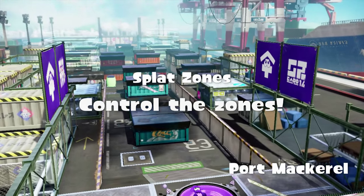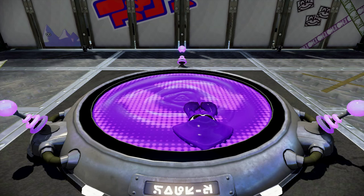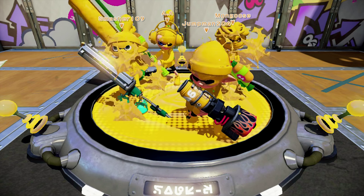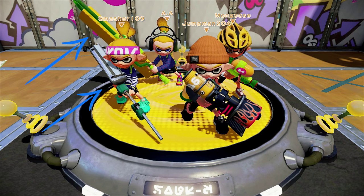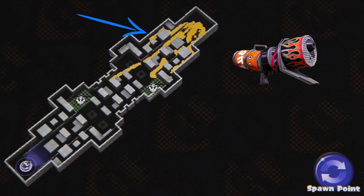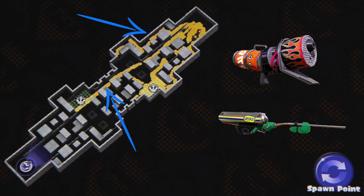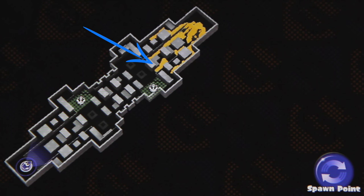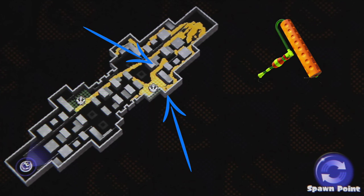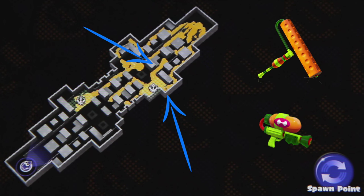As FLC said, figuring out what weapons your opponents are using and where they are on your gamepad can be very helpful. For example, right here we can see the opposing team has a roller, an E-Liter, a blaster, and a splatter shot. The frequent bursts of ink on the leftmost path indicate the blaster is getting ready for a flank. The occasional straight lines of ink in the left-middle path tell us the E-Liter is threatening someone attempting to capture the splat zone. The smooth wide ink trail in the right-middle path and the quick sloppy ink trail in the rightmost path indicate that the roller and splatter shot are getting ready to capture their own zone.